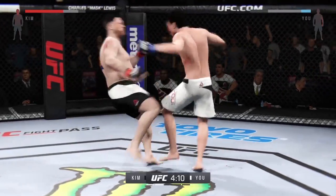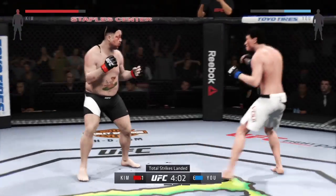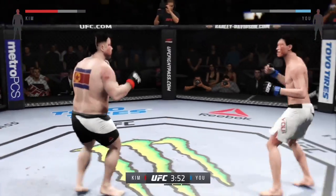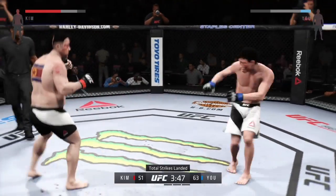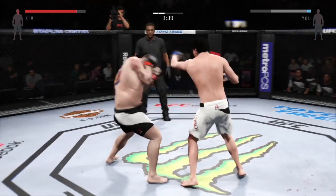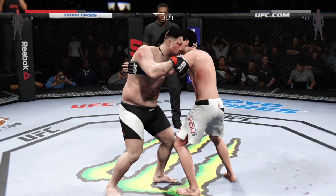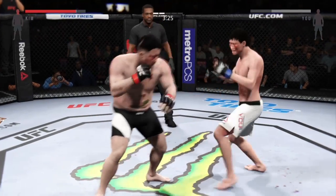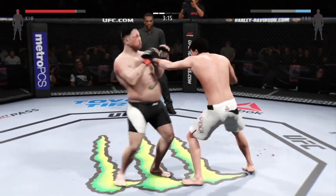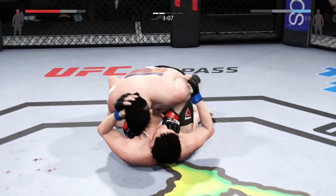Quick inside leg kick by Monster, to the body. He's throwing a back fist. He's keeping very busy — look at the numbers, total strikes. Monster with a solid kick, good striking. He's playing an outstanding leg kick game. He got the clinch — that's a nice hook from the clinch. Big shots. Monster gets the single leg takedown.